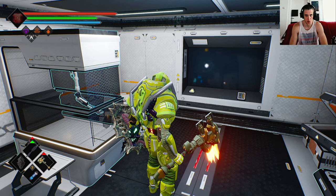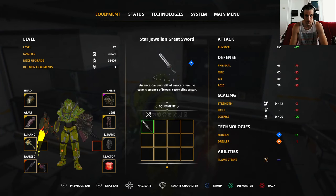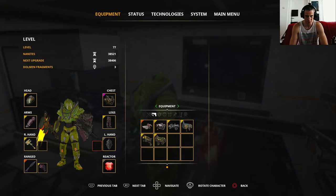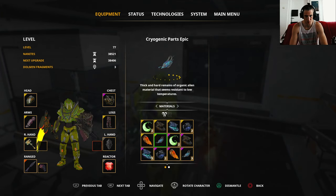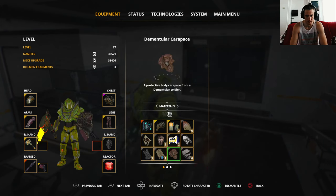Under materials in your inventory, go to equipment then materials. You got two kinds of materials here: one is for extra poison or acid damage, and the other is weapons or armor parts.